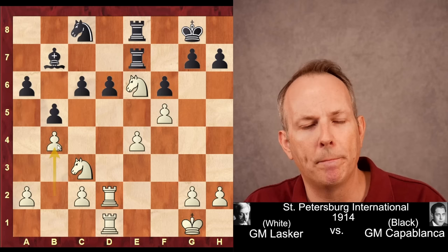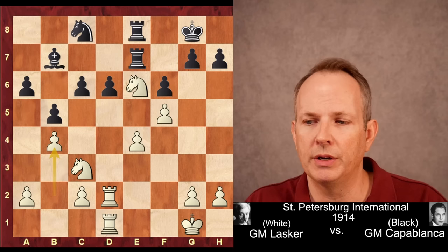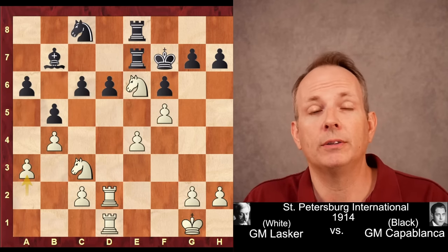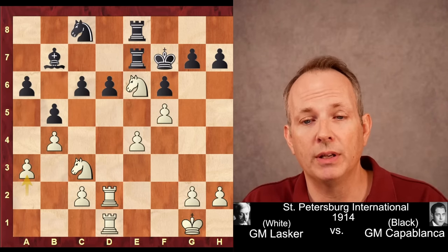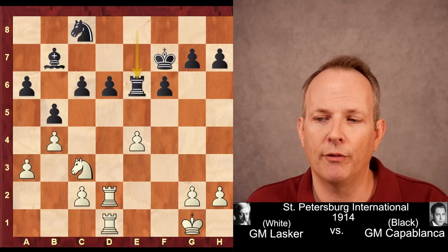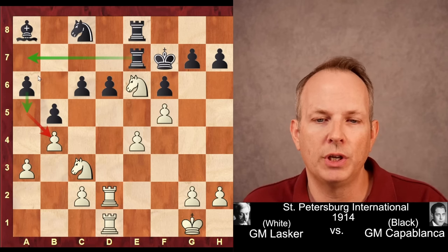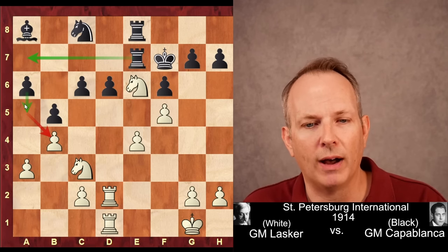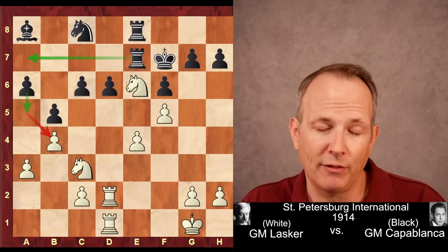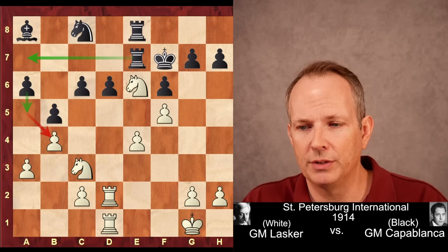Lasker plays a strong move — B4 himself. Now Black will not be able to advance to B4 and dislodge the Knight on C3. King to F7, centralizing the king. A3. The best move here, and modern computers confirm this, is probably to go ahead and take on E6, give up the exchange for a pawn, and try to play on from this position. But Capablanca plays Bishop to A8, with the idea of shifting the rook to A7 and opening the A file with A5. Kasparov made the point that really White is the only one who'll be able to exploit that A file, so that's probably not the best strategic decision.